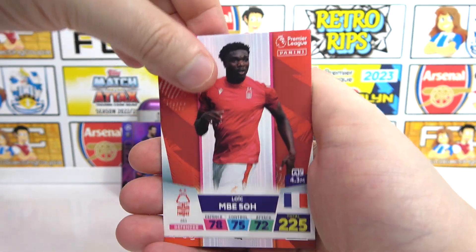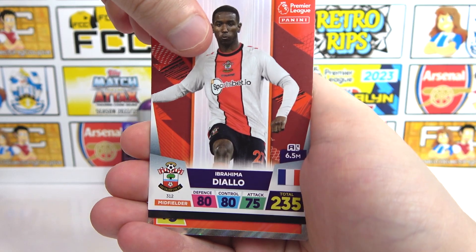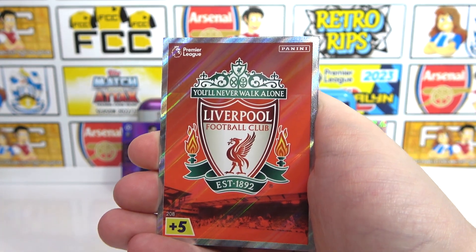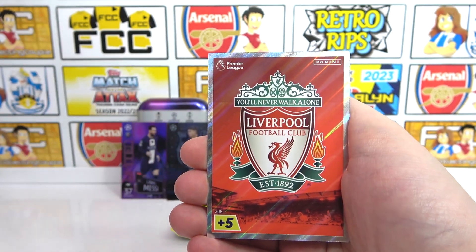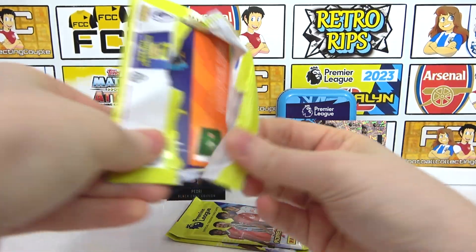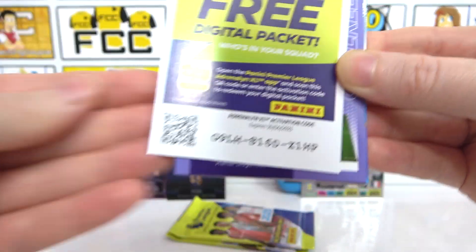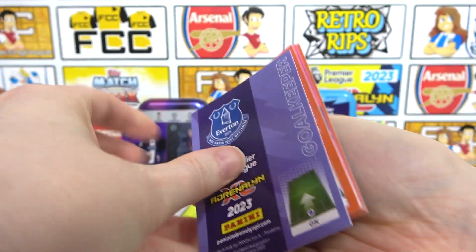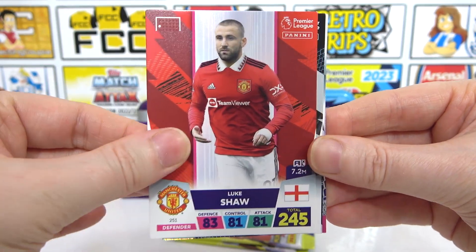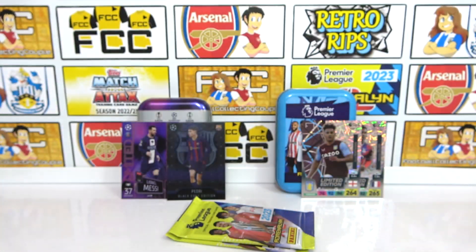Then we have Mbese, Sambi Lokonga, and Diallo. Ooh, a Fire Drewsbury-Hall. It was the last pack where I got the Wormith badge — Liverpool. Three more packs. Here we go — there's the next code. We have an Electric Pace Daniel James, Lamptey, Luke Shaw, Willock in a Newcastle pack, and a Super Stopper Pickford.